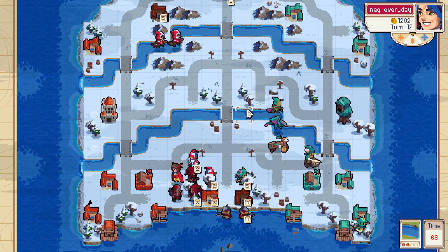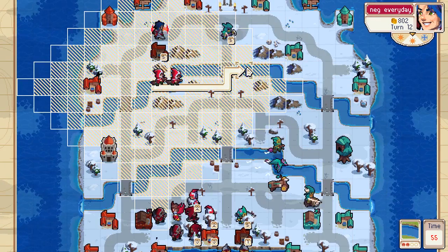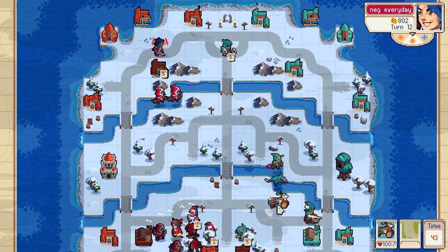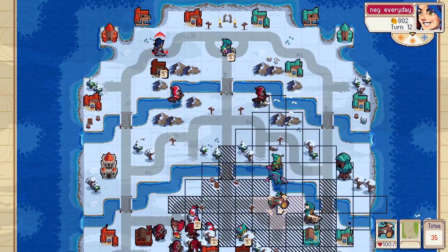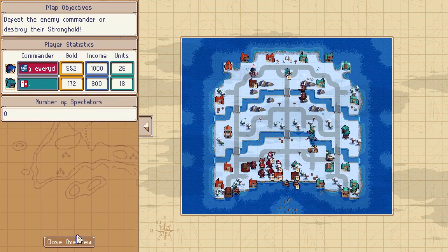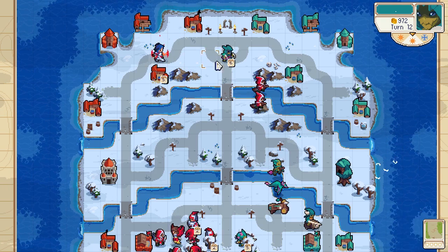I could get rid of his pikeman but the hex is invaluable right now. It's a second alchemist. What am I going to do with my sky riders? I do have enough for a dragon next turn. I'm really nervous as to what's going to happen right now.